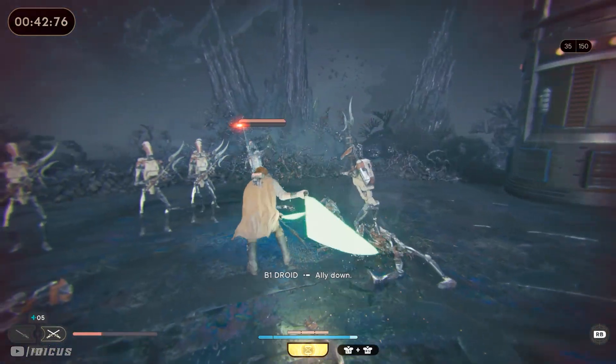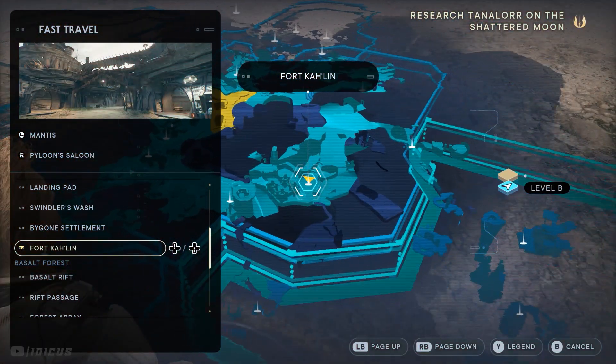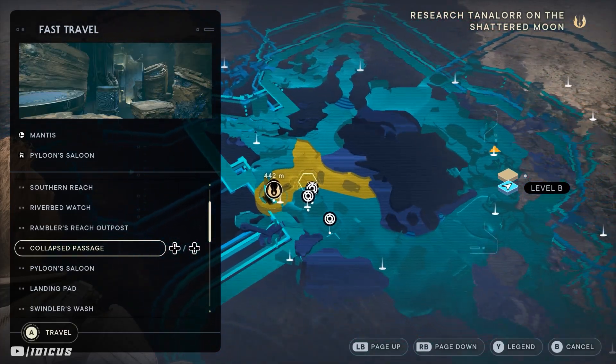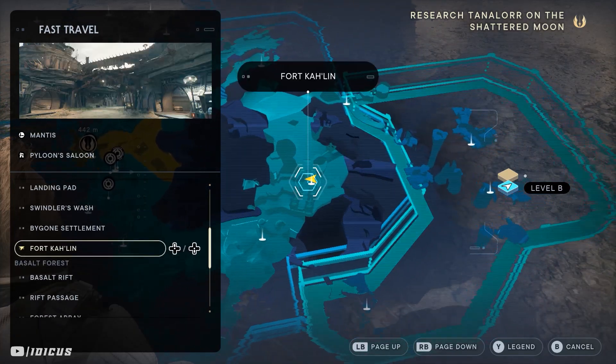So go check that out and then come back to this one when you're further in the story. Other than that, let's get into it. This XP farm takes place in Fort Carlin, which is here on the map in Kobo. Over here is the town just for reference, and then the fort is over here.